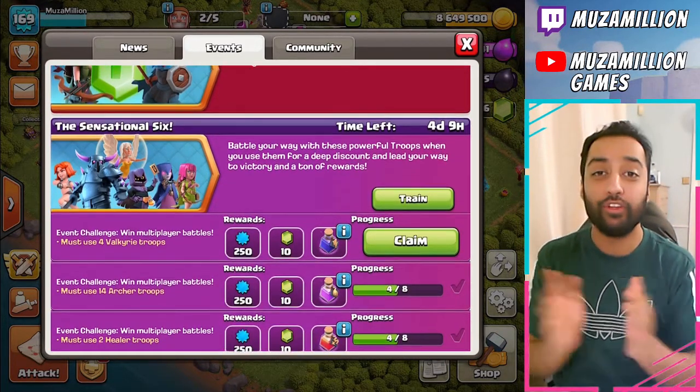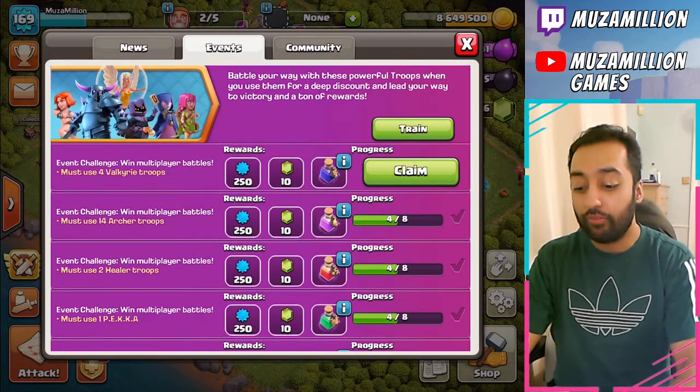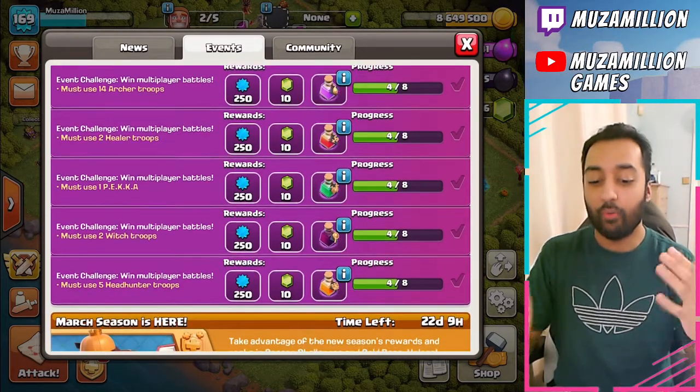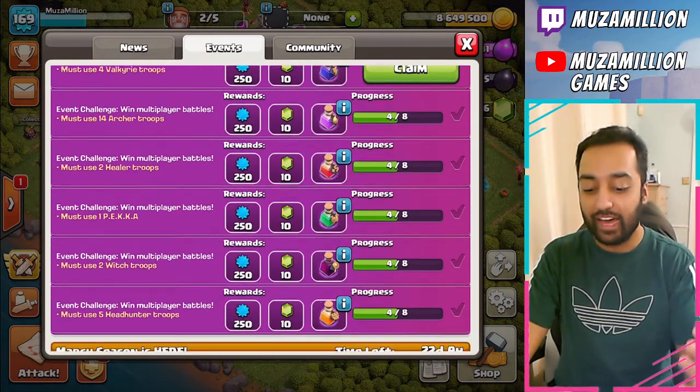Check the name out because for this challenge you need to use 4 Valkyrie Troops, 14 Archers, 2 Healers, 1 P.E.K.K.A., 2 Witches and 5 Headhunter Troops. And once you do that, you unlock all these good rewards, gems and all these magical items.